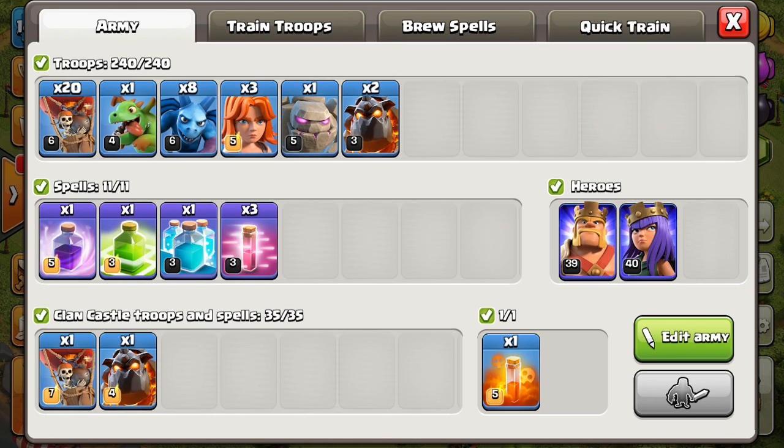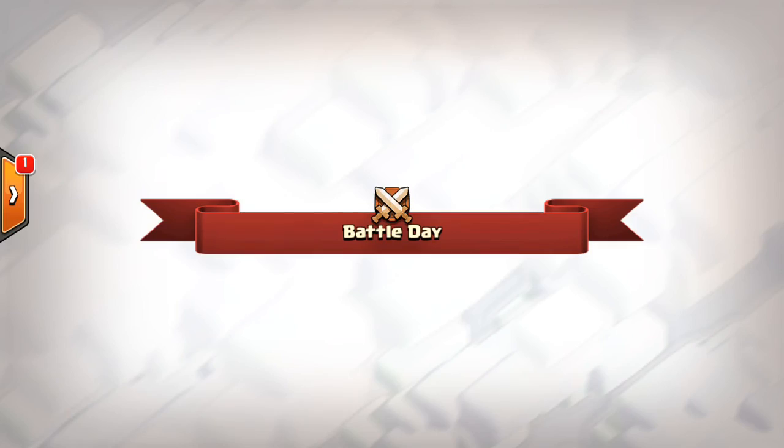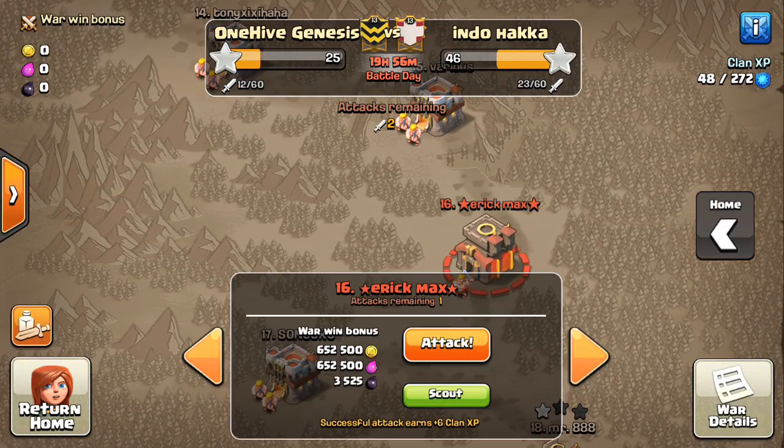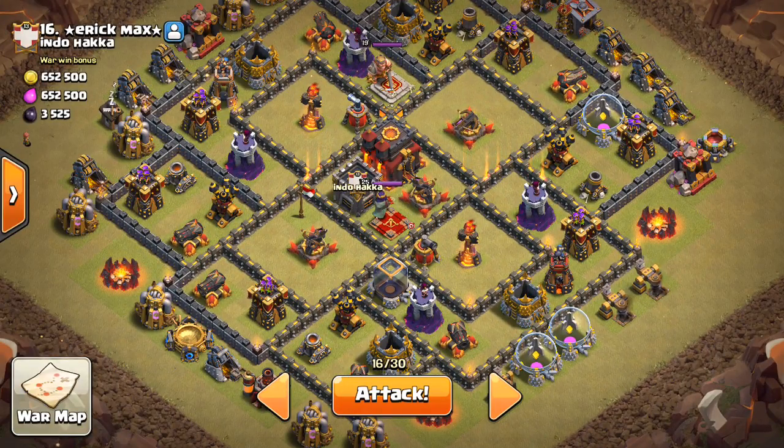I'll have a total of 27 balloons — so much more than it appears in my army camp, actually. And we'll see about this. Let's see how the clone spell works out, but it looks like I have everything. I need to upgrade my haste spells — they should be level 4. I'm behind: I have to get the king to 40, the clone spell to 4, and the heal spell to 7. A little bit of work ahead of me, but I've been farming more lately, so that's a good thing. Going into the war, base number 16, Eric. Let's give this one a spin.